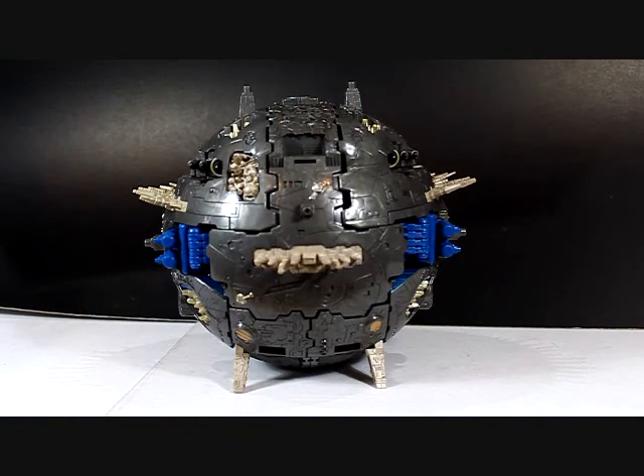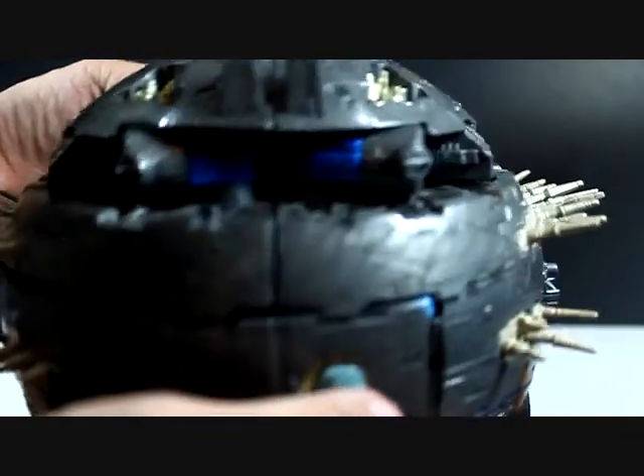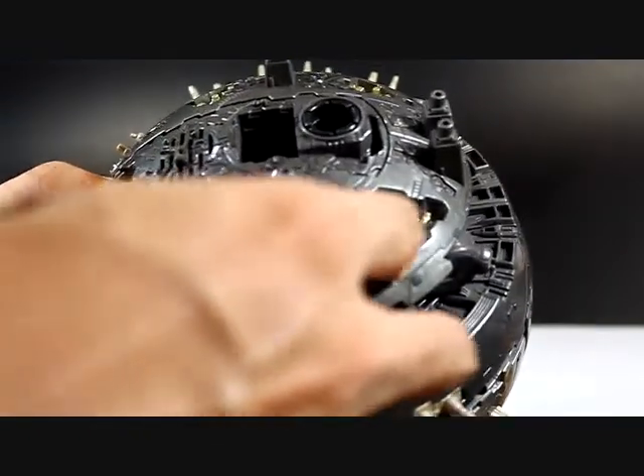Primus in his planet mode — you could see all these nice detailing around the planet. Let me show you in close-up. See all these nice detailing. And there are some Autobot cities on this planet.